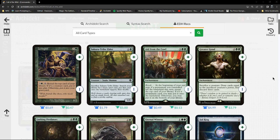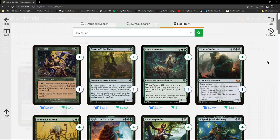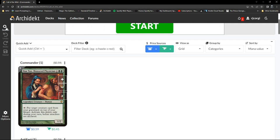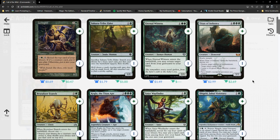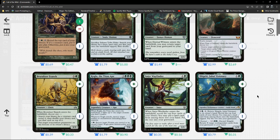We're in green so we may have to dial back the land count a bit. I think what I should do first is make sure we push things toward the particular graveyard-library interaction we want before adding ramp. In green I think that's important to do first, in case we send the wrong message to the algorithm.